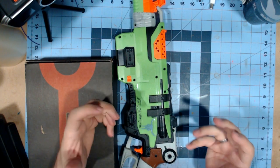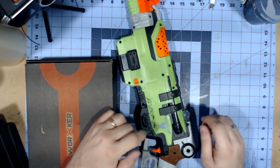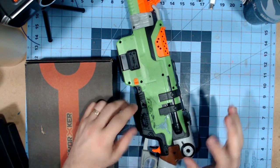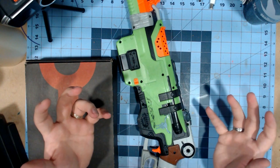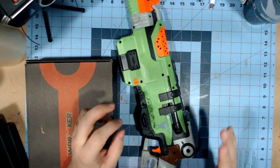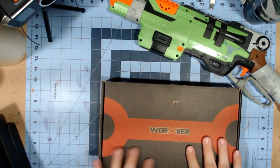Back at the workbench — you can see the Sling Fire that will become the main body of my Dead Man's Tale. You'll notice a Tex Mechanica decal on here already, that's not staying — I was just sizing out my decal to see where it would fit. This is not going to be a one-to-one, but it's definitely going to be a heavily cosmetic DMT-inspired build. So we have the Sling Fire there, and then in these Worker boxes...